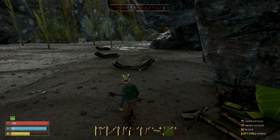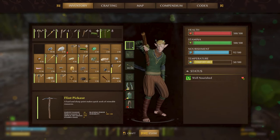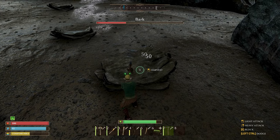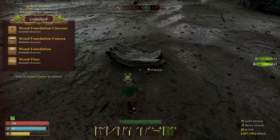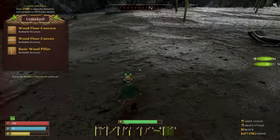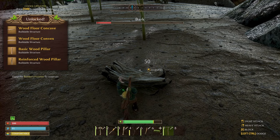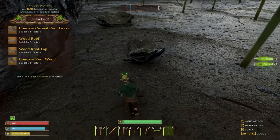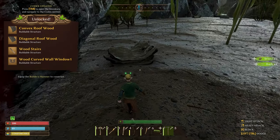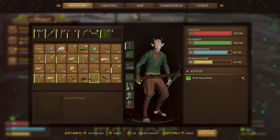It's raining but I just made the flint pickaxe. Let me chop this — yes it is bark! We unlock some more structures: wood foundations, floors, and wood pillars. I was thinking this bark would give us wood but apparently it gives us bark, which makes sense. I'm guessing bark is used in the structures and all these other things.